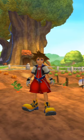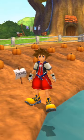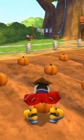So let's make our way to Rabbit's House inside the 100 Acre Woods, and among the vegetable patches grows pumpkins, which, if we walk up to and press Triangle, Sora will uproot from the ground.